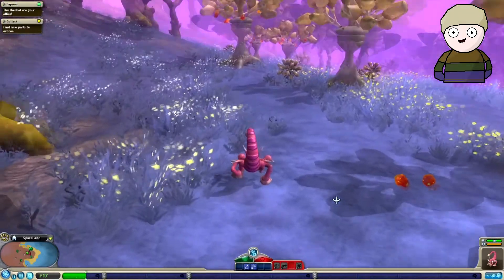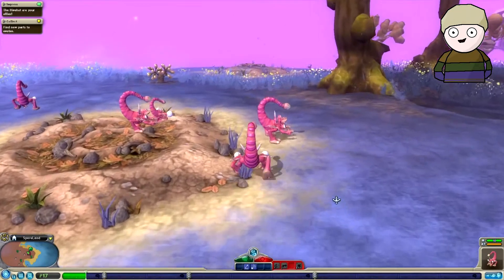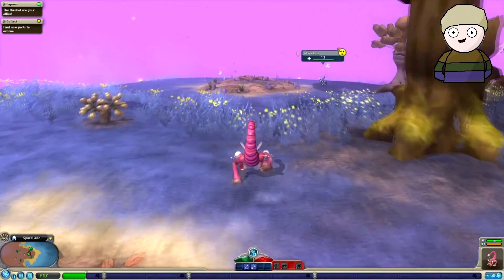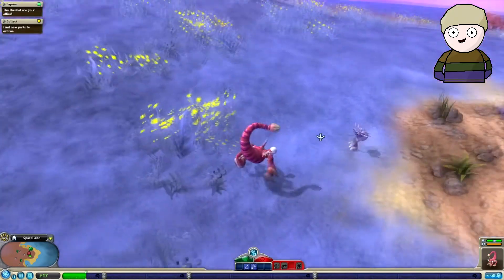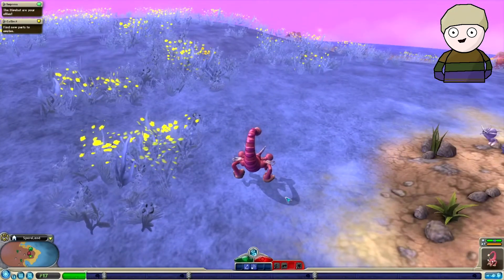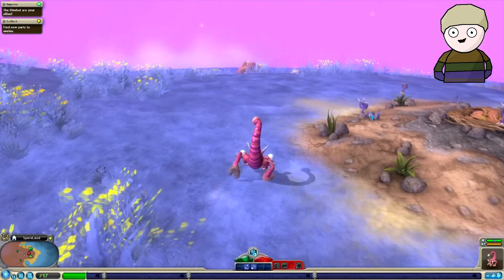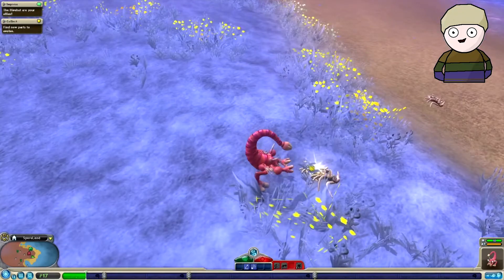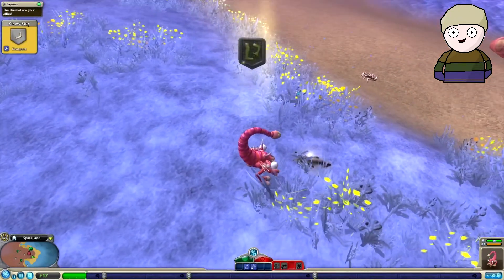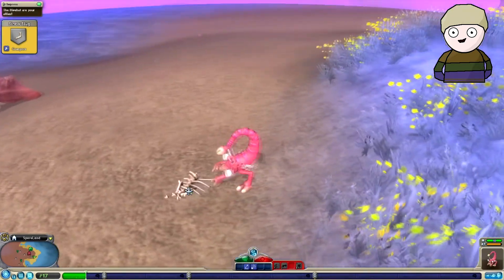On the map in the bottom left, it says there are creatures over here to be discovered. These appear to be creatures called cooks and they seem extremely scared of me. I'll make friends with you little guys, don't worry — but first I'm going to get this carcass so that I can get some more bits for my creature.